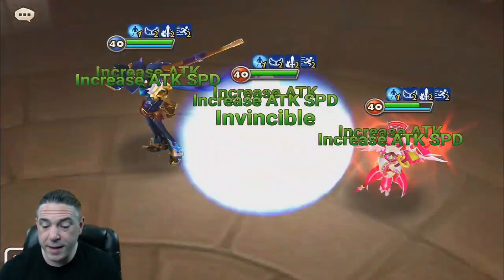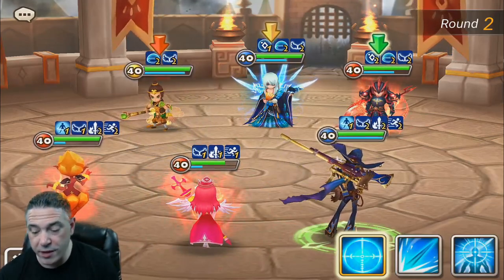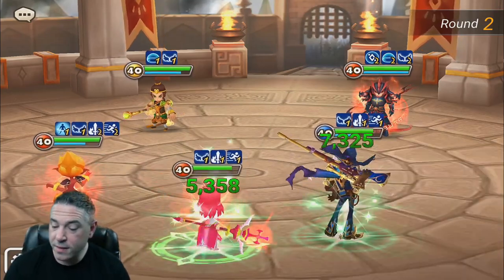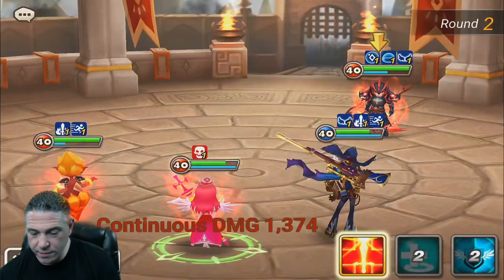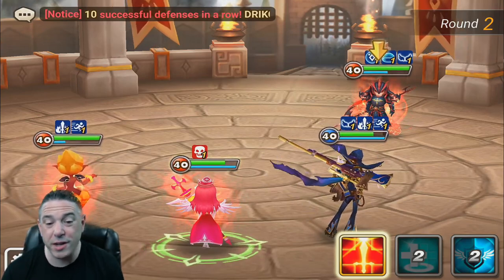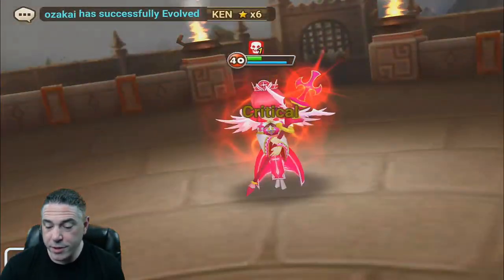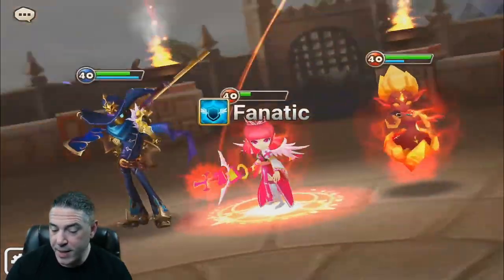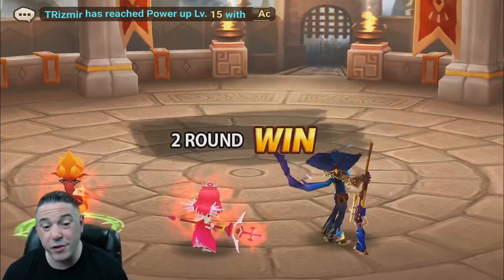Now we're going to do our attack buff, and the Chloe is actually going to go ahead and hit this Zingshe because I don't want any revenge procs. Now the Covenant's going to take out that Woosa. With the double shields the damage was down quite a bit, but we still did 67k. Since I took a hit, I'll go ahead and heal, and now I should be able to kill this Zingshe with the Kali. Even with his passive, we were able to get him — a normal Zingshe is going to be somewhere around 30,000 to 35,000 HP. Now we'll go ahead and strip off this Laika, get a little bit of skill damage as well, and we're just going to work the Laika down. I'm actually going to put immunity up to block the Laika continuous damage, and in this case his revenge did zero damage to me. That should finish him off. And there you go.